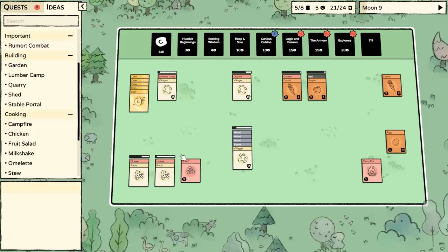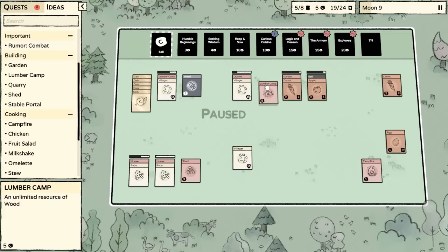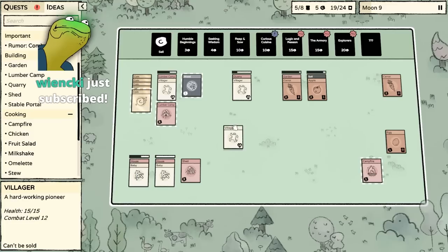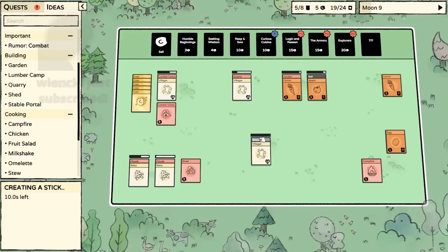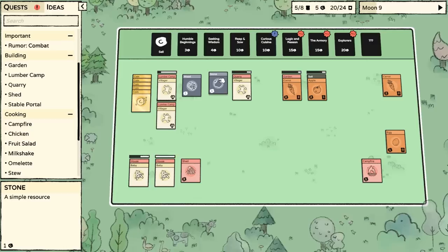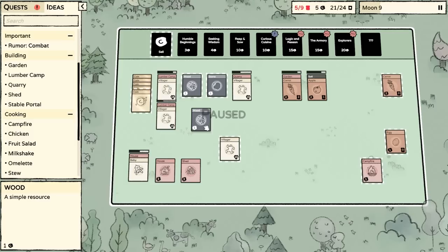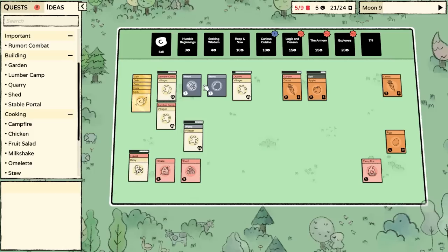Now we're going to start to see some ROI on these babies we've been raising. We got another lumber camp, so one of the babies can get to work making wood. I'm wondering how I'm going to manage these things. Now we can start to get one worker working on the wood, or you just work on the lumber camp — you do you. The number of options here is dizzying and amazing.